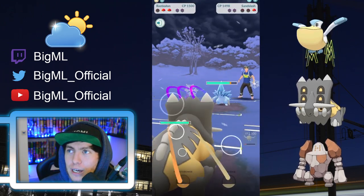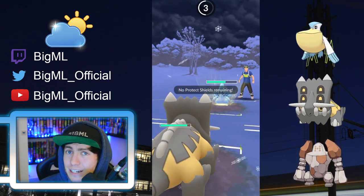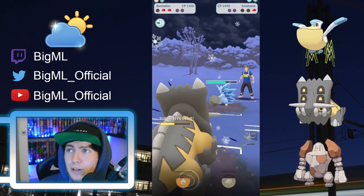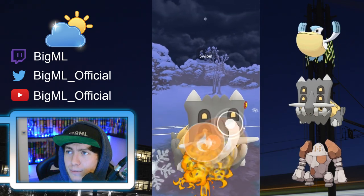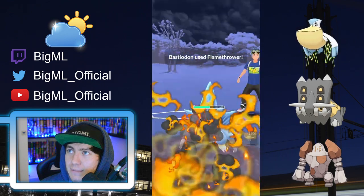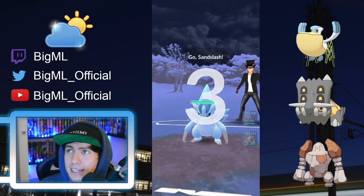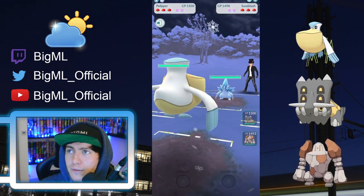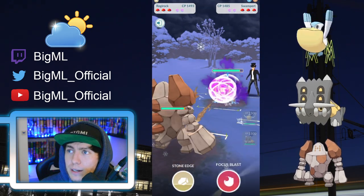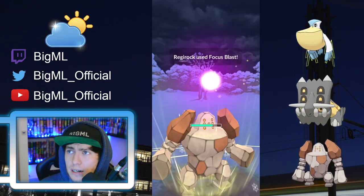I wait for my opponent to deplete their energy into my Pelipper, and here comes the Bastiodon smacking down. Bulldoze — no problem. Double super effective — no problem. Here comes the double super effective Flamethrower, and Sandslash isn't as tanky, and it faints. We face off against another Sandslash once again, switching to Regirock. Here comes the Brave Bird. We are getting to our Focus Blast and this would do a lot of damage.